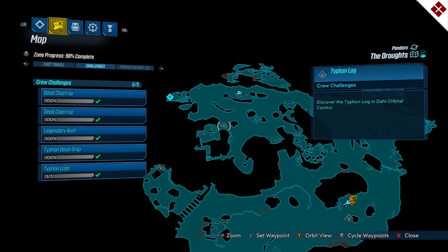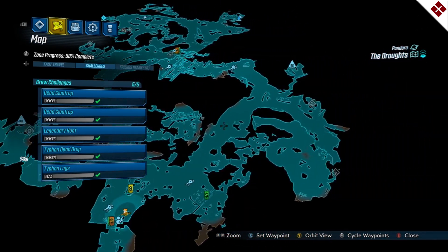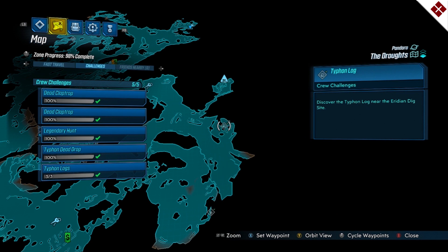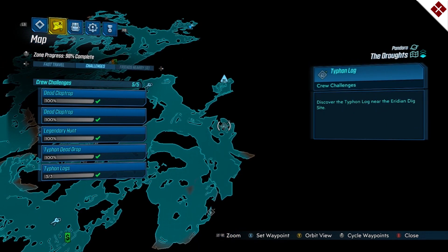That second typhon log is around the other fast travel point, so once you progress enough to unlock that fast travel point, grab that one then. Your last typhon log is over on the far right side of the map, and right above that is going to be another Iridian writing as well.